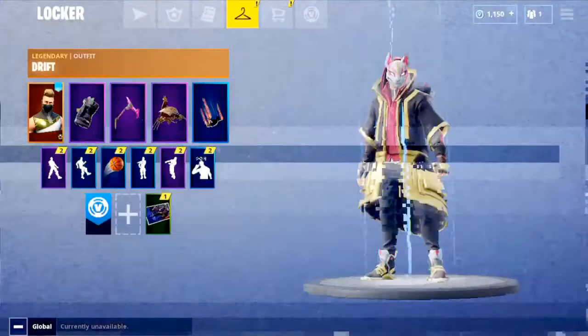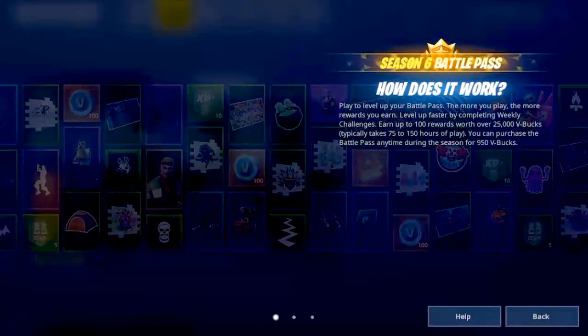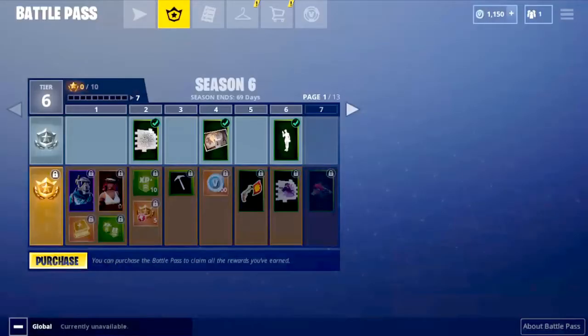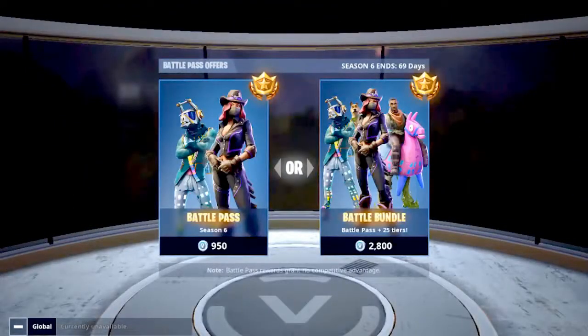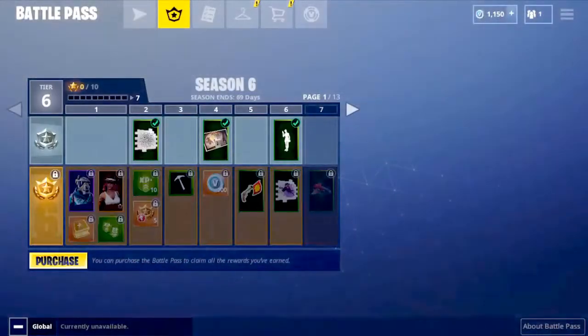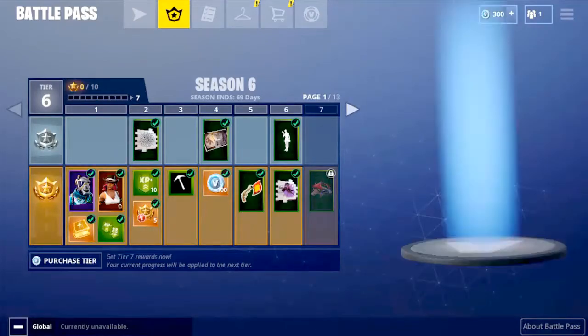We're going to buy the new battle pass today. I know how this works so we're just going to purchase it. 950 V-Bucks, let's go! We also get the first 5 tiers free because last season I bought the battle pass, which gives you 5 free tiers.